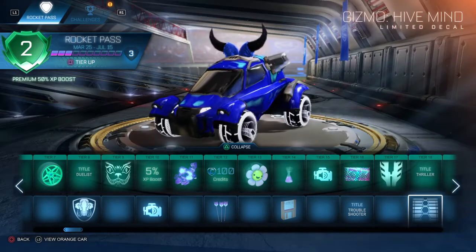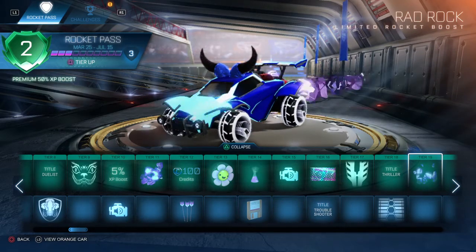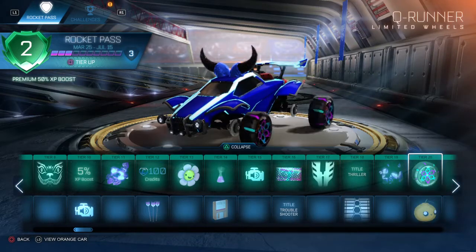Tier 18, you get the Thriller along with the Gizmo Hive Mind. I mean, people who unironically use this car — there you go, you've got another decal for it. Tier 19, the Rock Limited Boost, which is better than the first boost, but I'm still not sure I'll be using it.